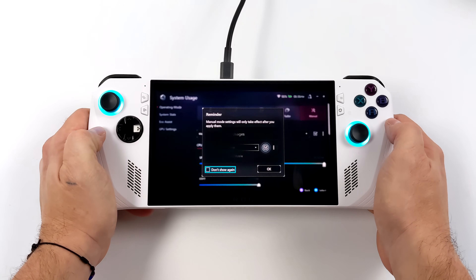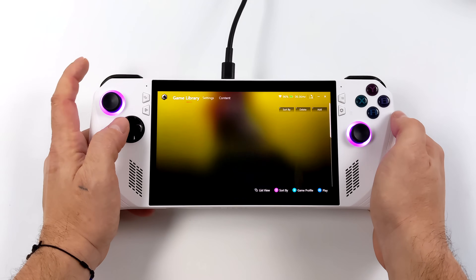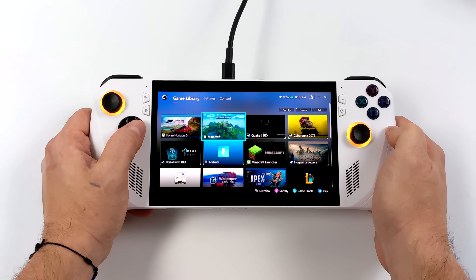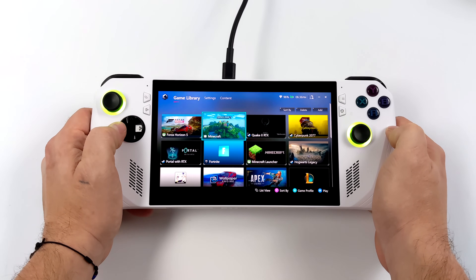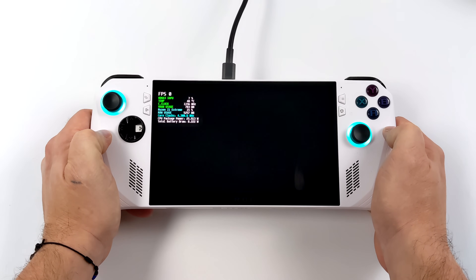Before we get started, I want to mention that I'm going to be plugged into power. We're going to be maxing this thing out because when it comes to ray tracing we need as much as possible. We're going to be running at 35 watts, and on battery you're not going to get much run time, but we don't have to worry about that because we're plugged into power. With that out of the way, let's go ahead and jump into it.